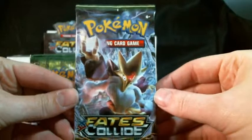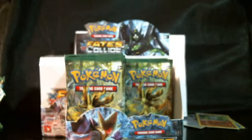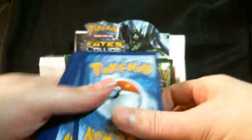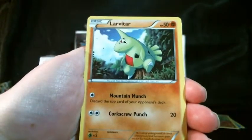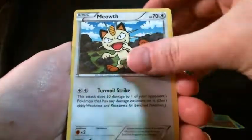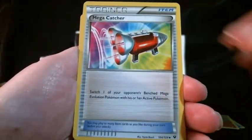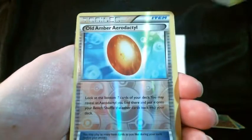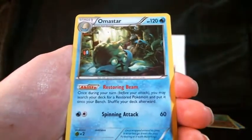Next pack is a Mega Alakazam. This pack has a Diglett, Larvitar, Meowth, Burmy, Bunnelby, Braxien, Mega Catcher, Duosion, and an Old Amber. An Old Amber Aerodactyl is the reverse, and our rare is an Omastar.